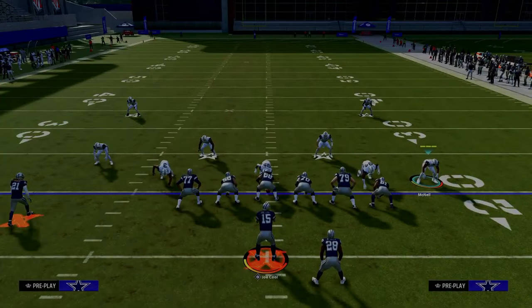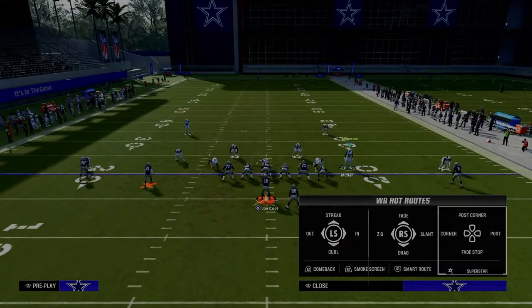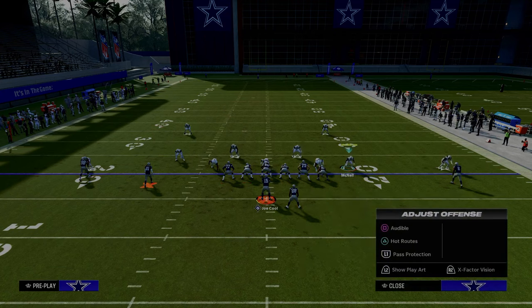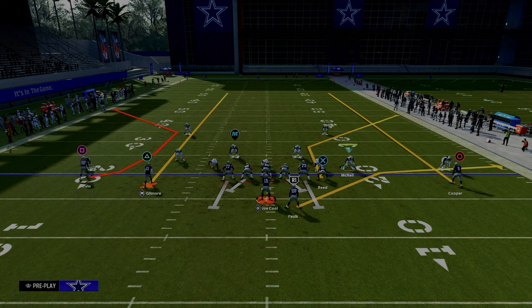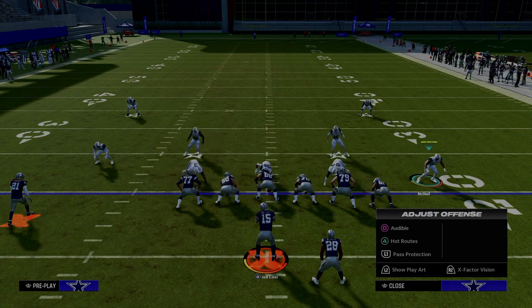One of the other key adjustments that is really important to think through is how do we defend this route combination to the left-hand side of your screen? This route combination is one of the best route combinations in spread. The reason why is because you have the seam streak, which is already hard to defend in and of itself, and that seam streak oftentimes will clear out thirds so you can throw the C route underneath.